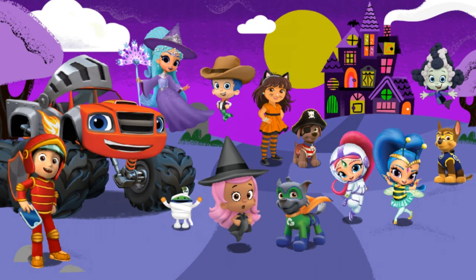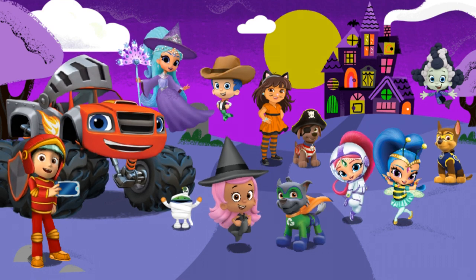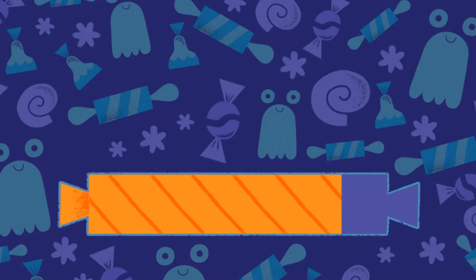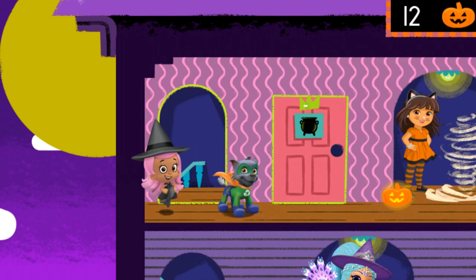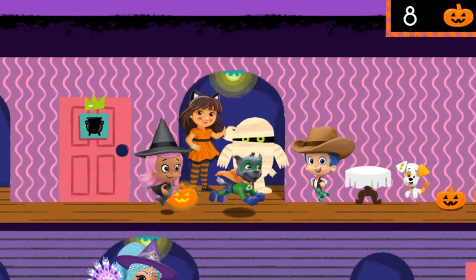Wow, our Halloween house party was swim-sational this year. Ryder's going to take the annual Halloween party photo, and it looks like everyone's ready. Ready? Say happy Halloween! Click the Halloween house button to go to the Halloween house and keep playing. Click the Start Over button to start all over and play again. Halloween house. Awesome. Keep looking around the house to find other hidden surprises, decorations, and friends.